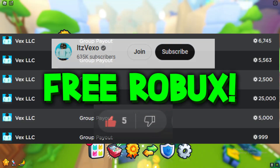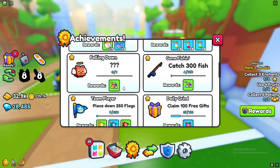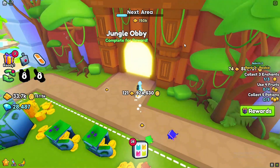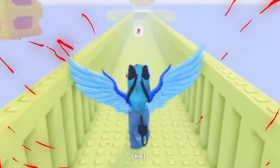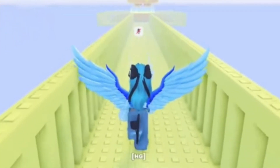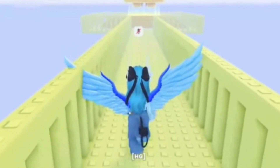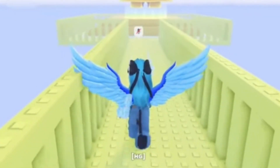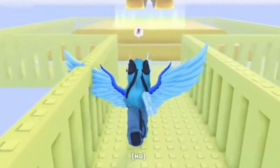Welcome everybody. In this video I'll be showing you guys the real way on how you can get yourself a free huge pet, which is specifically the 'Is It Real' achievement - the huge angel dog. This is the real method on how you can actually get it, so let's get stuck right in. Before we do get started, as you can obviously see, this is the Stairway of Heaven.